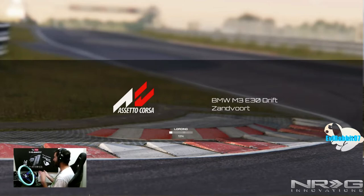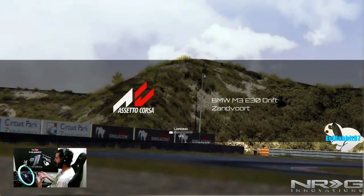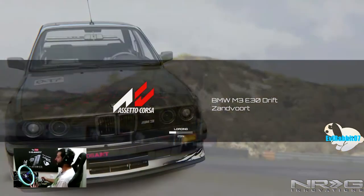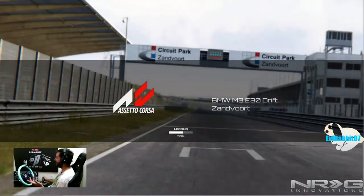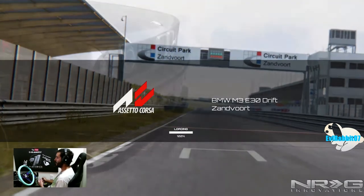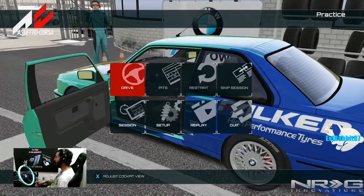Because in Forza you can have the handbrake on B, but Assetto Corsa always had it on X. Now we can map our controls and give the ability to map it to B instead of being stuck on X — which is a huge thing everybody has been wanting on Assetto Corsa on Xbox One. It looks like they actually listened. I wonder if they're going to fix the servers and maybe give us more cars too.